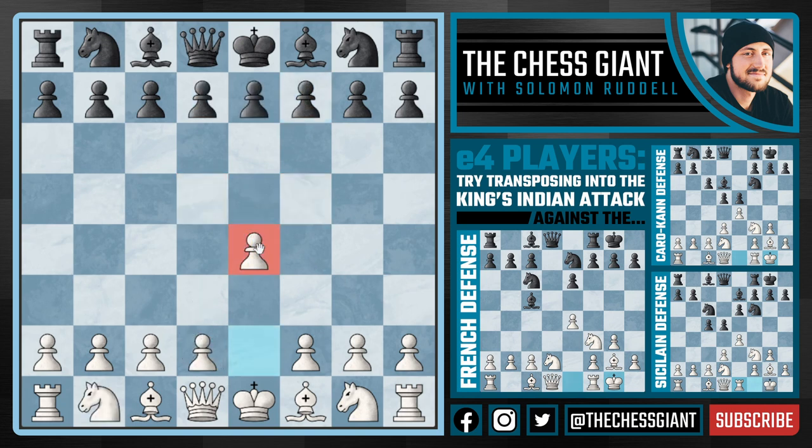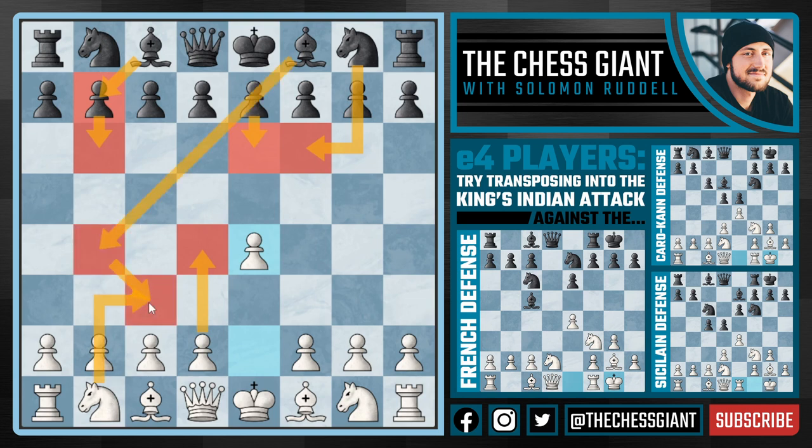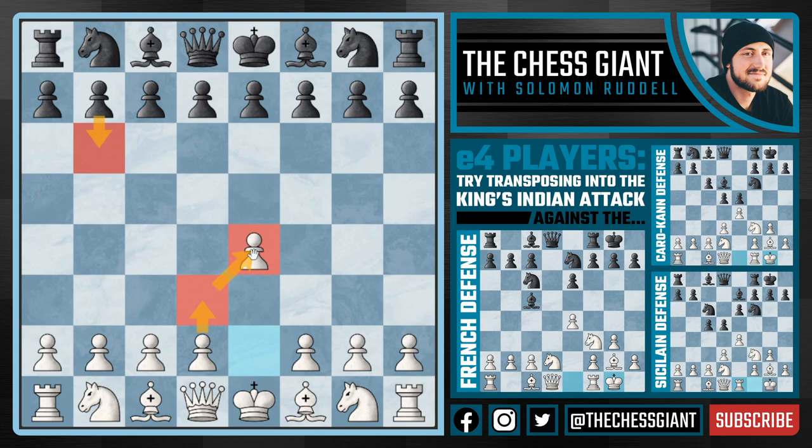So that really covers today's video. We're not going super in-depth today like usual going into opening theory, but I just wanted to mention that if you are an E4 player and you don't like playing against the French or the Caro-Kann or a list of other openings, you can transpose into the King's Indian Attack. The King's Indian Attack also works very well against a move like Knight F6. And it's also very good against the Owen's Defense. Most players with White continue with D4, but Black continues with Bishop B7, putting pressure on our central pawns and our Knight on C3. I personally play the Owen's Defense as Black all the time, but I hate playing against it. So whenever I see this move of B6, I don't play D4 — I instead just play D3, making that pawn protected right out of the gate. From there, we can continue with Knight D2, Knight F3, and we're just playing chess.